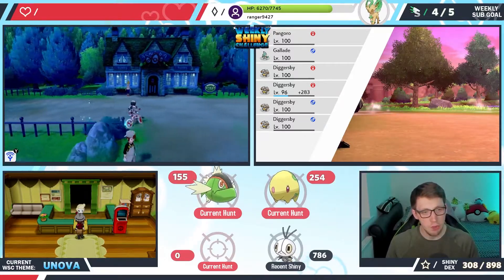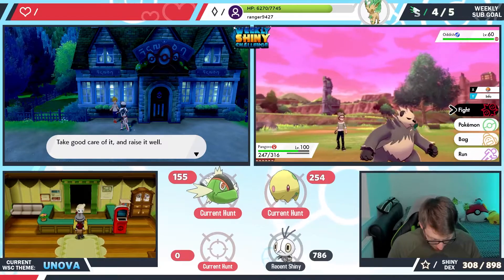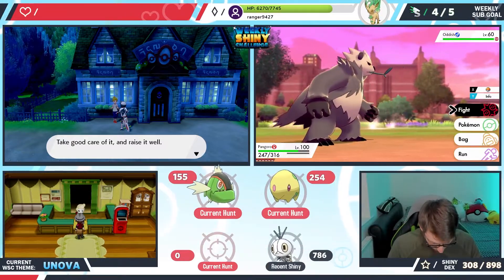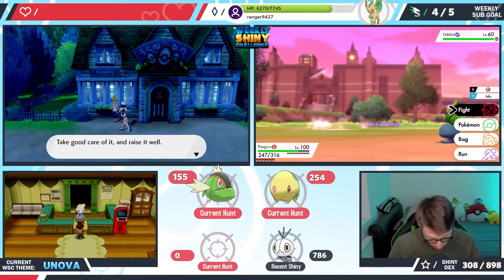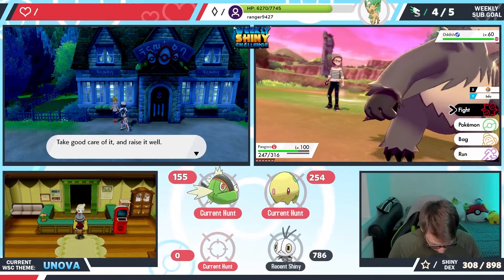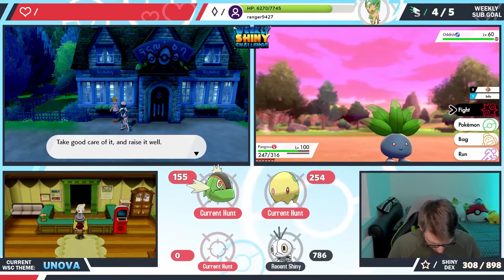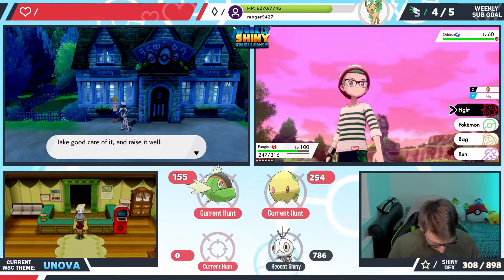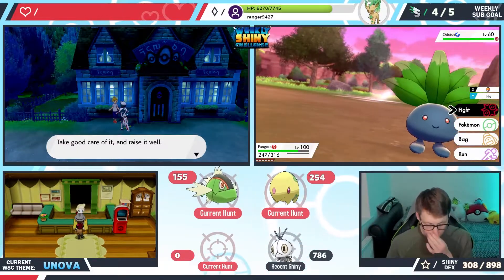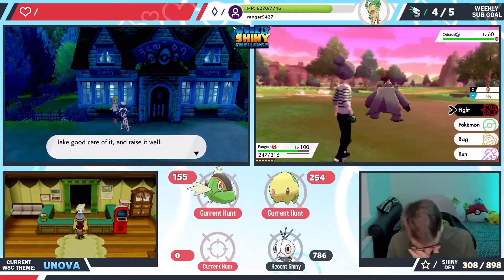Let me know what type you guys want us to do — give me some ideas. Gen five monkeys: there's Pansage, but I've already got a shiny of that. I want to do one of the monkeys! Have I got a Pampour safari? This safari just has Floatzel in it — if we get Floatzel it's gonna be a phase because I've already got a shiny Floatzel.